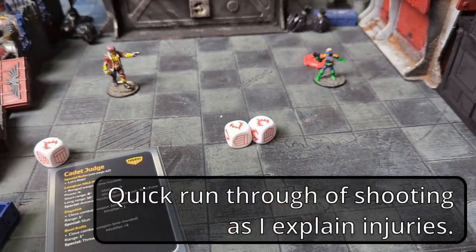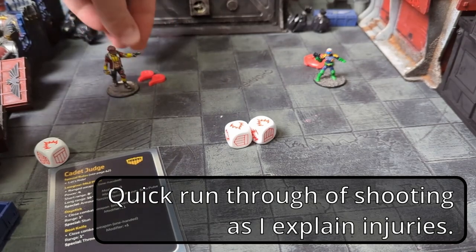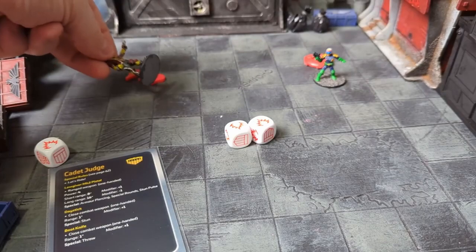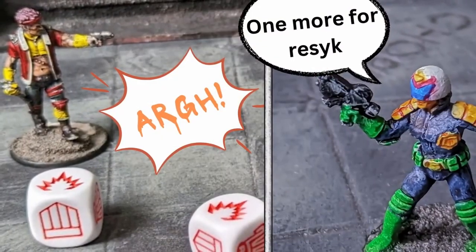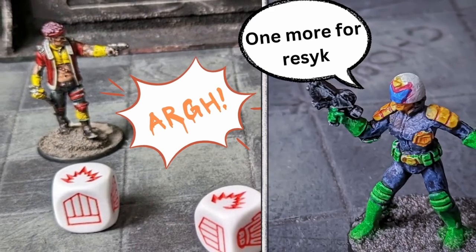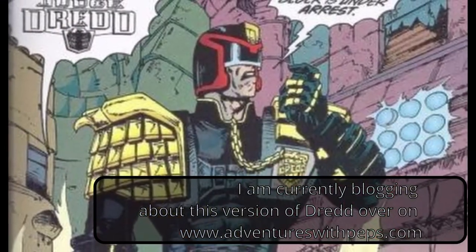If the model has so many stun and/or injury markers that its cool stat is reduced to zero, it counts as incapacitated — meaning it's unconscious or dead and temporarily out of the game. Incapacitated models do not put their action chips back in the bag. Some armory cards, big mech cards, or certain skills can be used to retrieve the model, so please leave them on the table. A model reduced to zero cool by stun markers only is said to have been subdued instead of incapacitated — this is important for campaign sentencing rules, as they could be arrested, escape from jail, or be rescued.